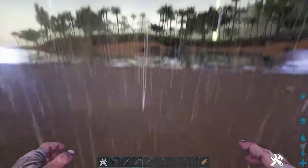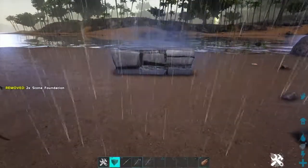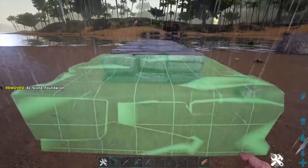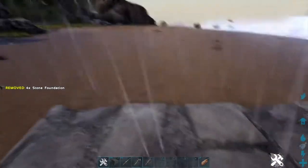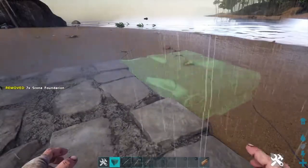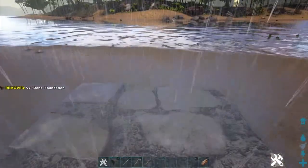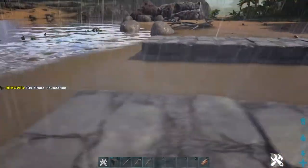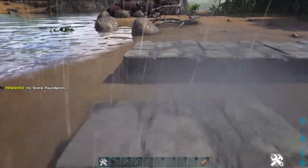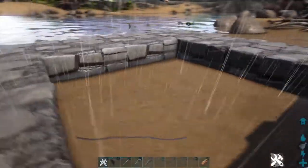So first and foremost we create a base that is four wide by four along. Now this is our starting point for our build. The reason we don't fill the center in — which is another point I should stress — is because that's going to be the area that our dino droppings fall into.